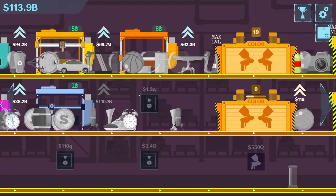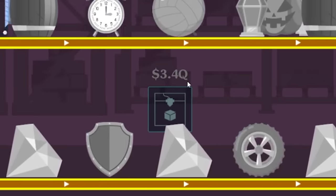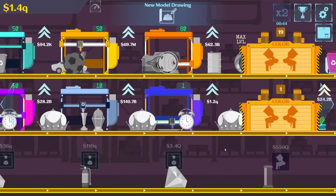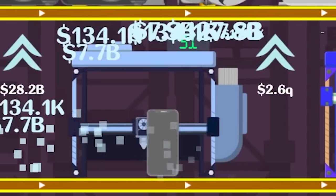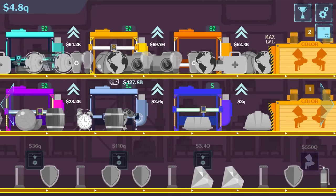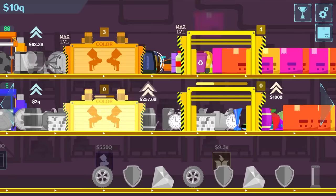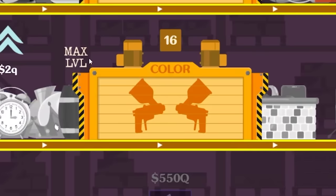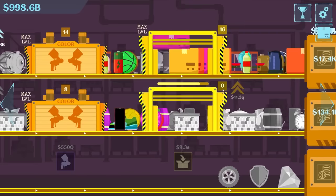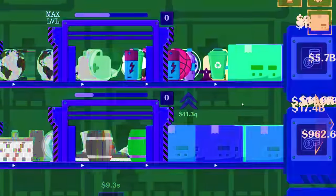What's my next printer gonna cost? 1.2 quintillion? Wait, did we skip trillion? Oh wait, I guess this is quadrillion because there's 3.4 quintillion down there. Whatever, buy the next printer. Now time to get this up to level 31 — I'm making smartphones for almost half a quadrillion. I can also finish getting this one up to level 50. Upgrade the colors — I don't really know what the max is but I managed to hit it.